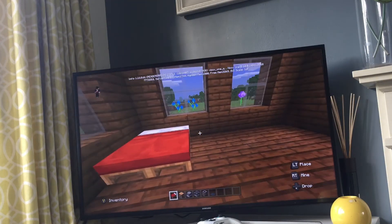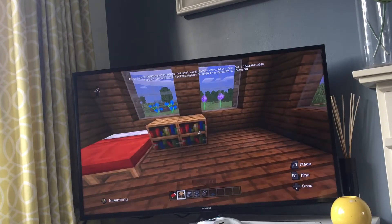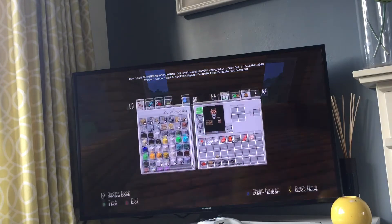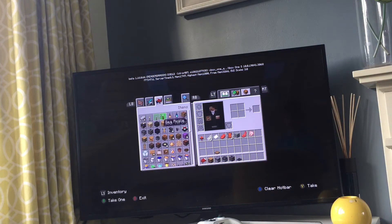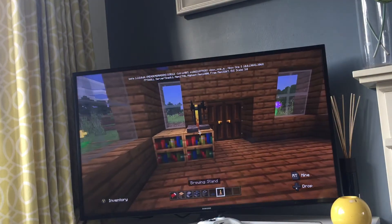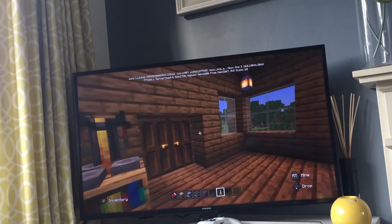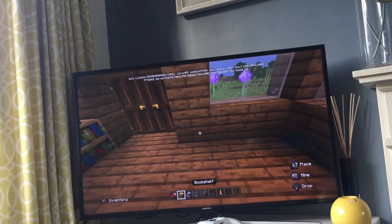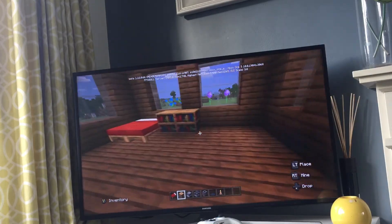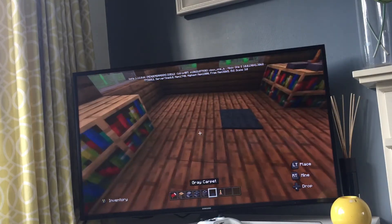So a double bed in the corner, some bookshelves, maybe some more bookshelves here. Then you can get, maybe if you want, a brewing stand, or you could get an anvil — I'm going to put an anvil on this one, on the side. And then now you're going to get your carpet in.